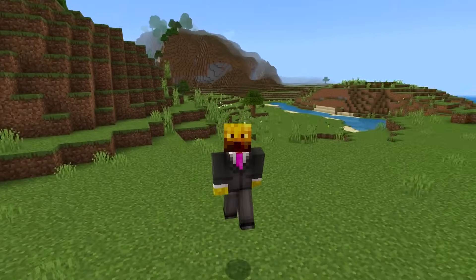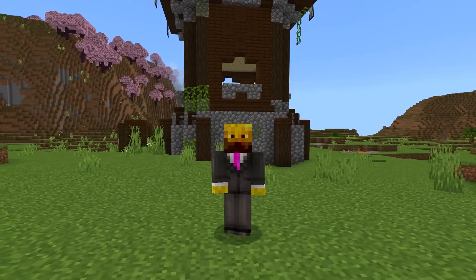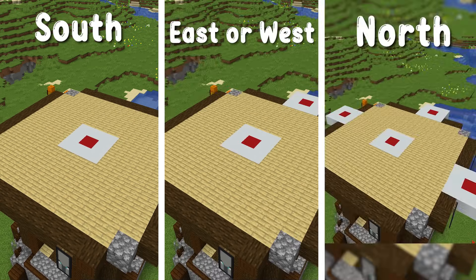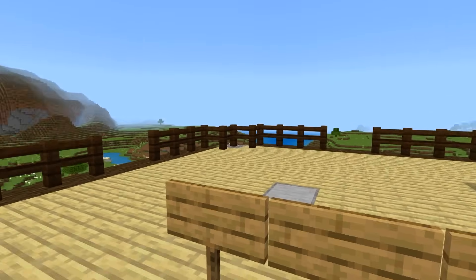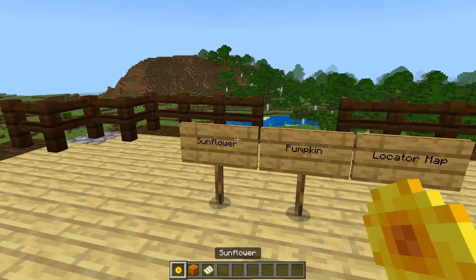Figuring out how many spawn spots your outpost has is pretty easy, and I'm going to give you guys three different ways on how to tell right now. If your outpost is facing south you have one spot, east or west you have two, and north you might have four. The three ways to tell which direction your outpost is facing are: a pumpkin, a sunflower, or a locator map.